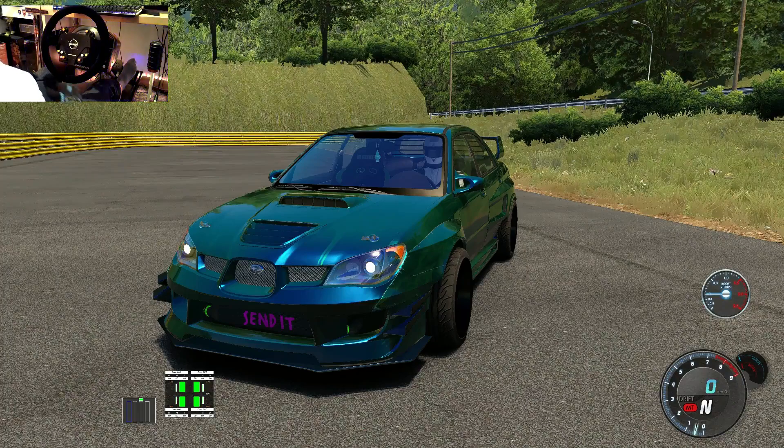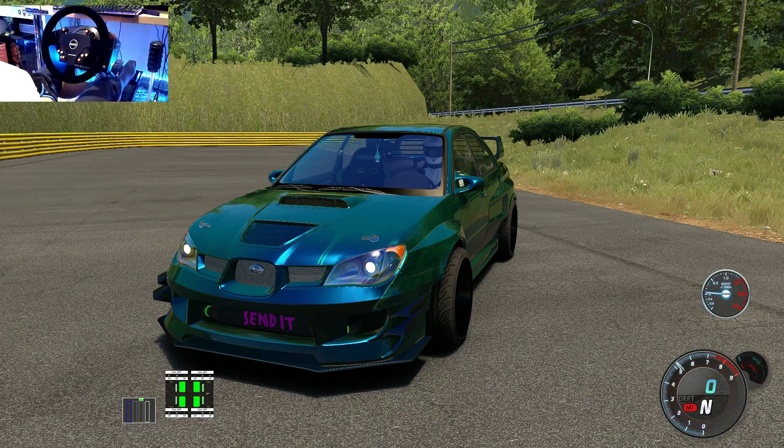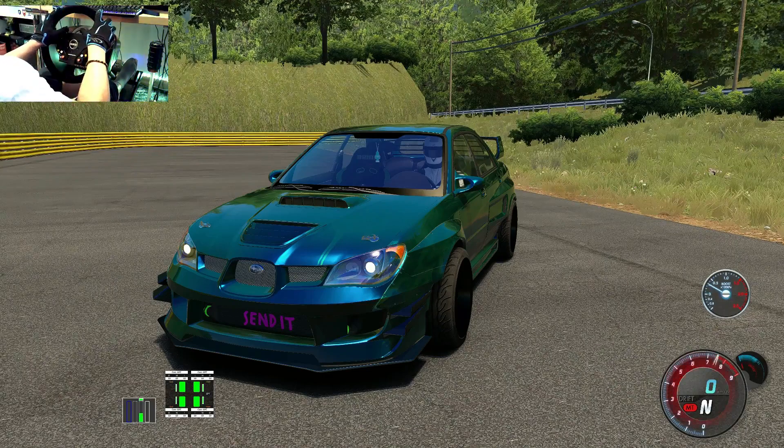Hi guys, welcome back to Slickson Gaming. We're back on the set today testing out two more cars. This one here is a pretty good one — the WRX STI Subaru, 404 brake horsepower. Just listen to that. It sounds absolutely amazing, but it says on intercooler. Send it back, let's go!